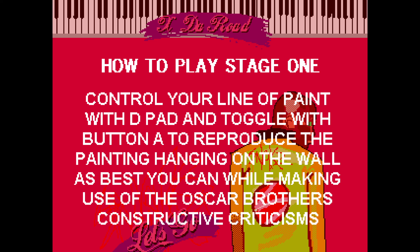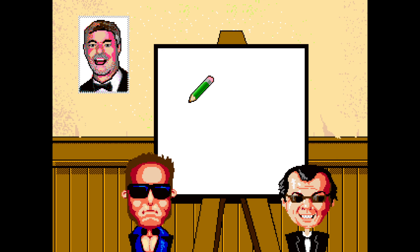Okay, stage one. How to play stage one: control your line of paint with the D-pad and toggle with button A to reproduce the painting hanging on the wall as best as you can while making use of the Oscar Brothers' constructive criticisms. Okay, Oscar Brothers.